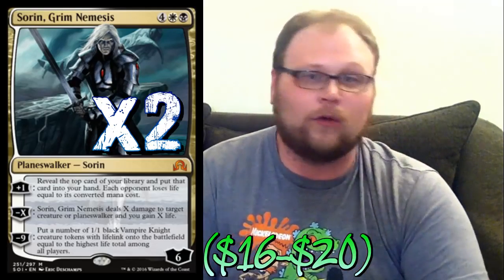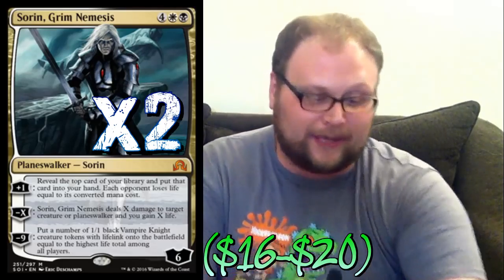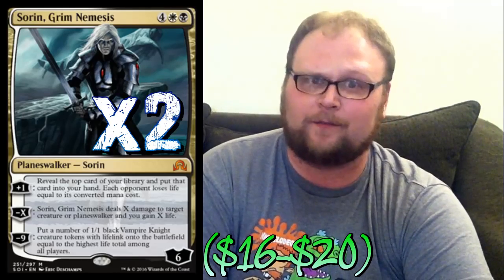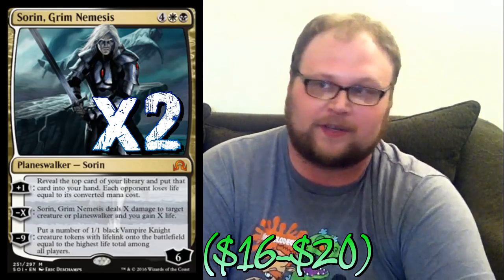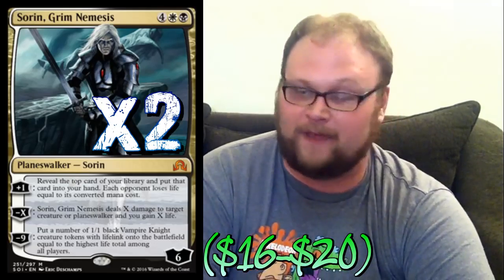With Sorin you can take out the biggest threat on their side and still have Sorin stalling - great win condition. Comes down late game and takes over. He gains you some life, removes a big guy, or draws you a card and hits them for damage - which is great when you do it two or three turns in a row without hitting a land. We're playing a ton of higher-cost cards so we have a pretty high likelihood of hitting them for four or five.